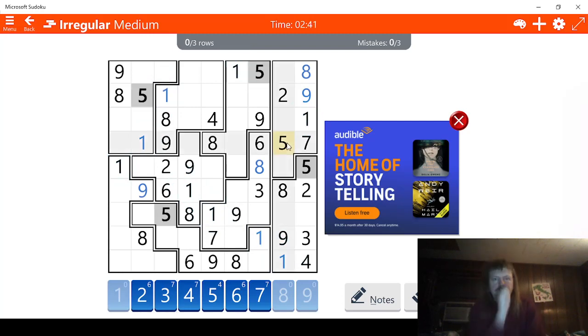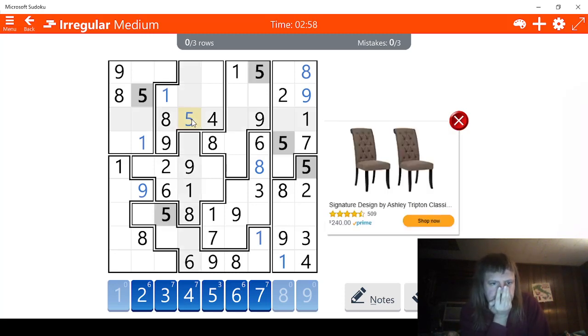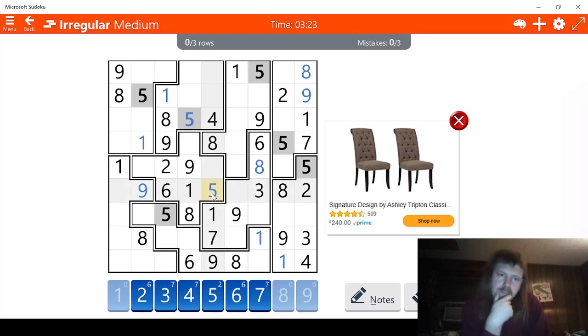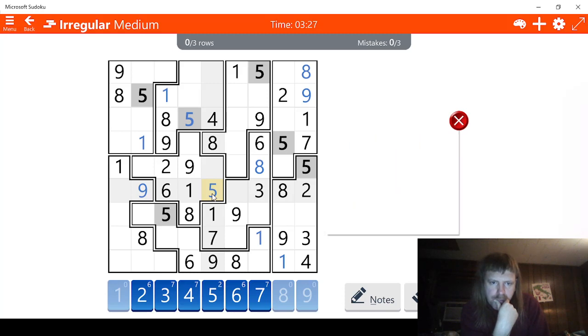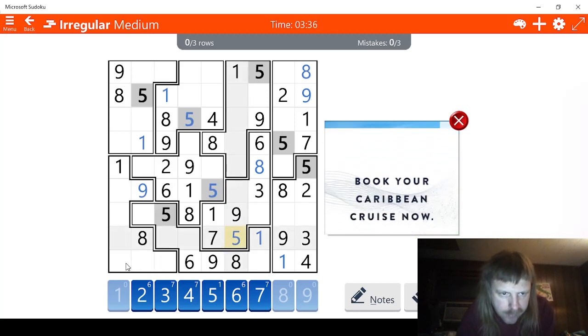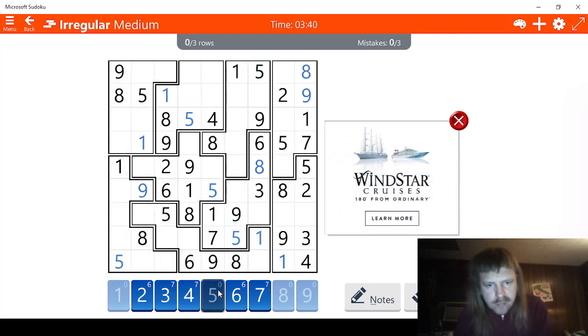Let's check fives. This has to be a five right here because the fives here take out everything else. This takes out this and this, and this takes out this — so there's three possibilities for five and I don't like that. There should be less possibilities. What we do have here is that this has to be a five right here. So we have less possibilities now. This has to be a five right here. And that should mean this, this, this has to be a five right here.